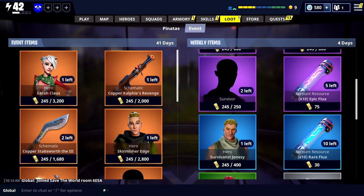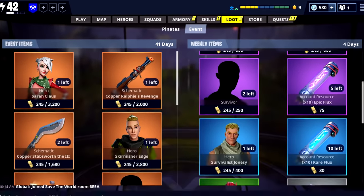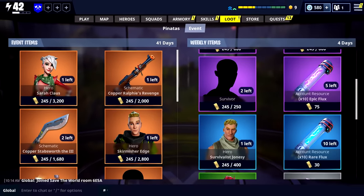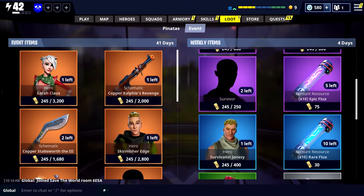The next thing I want to go over is the event store, which can be found under the loot tab under the event section. The event section has items available for the current major events, and the weekly section has new items to check out every week. Looking at the store picture, you can see the event items on the left and the weekly items on the right.